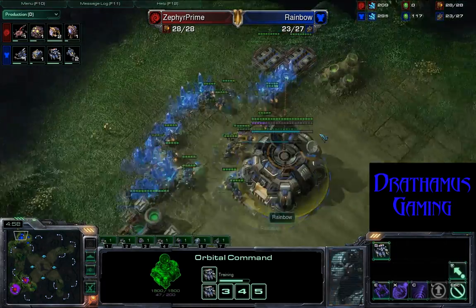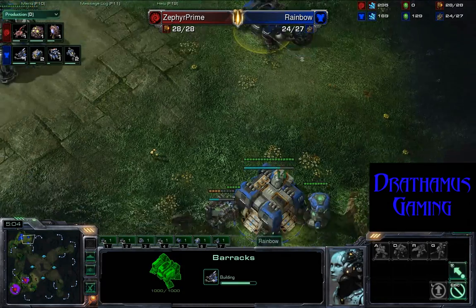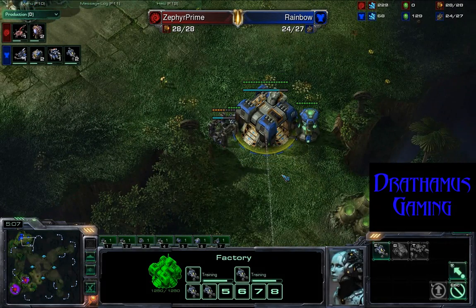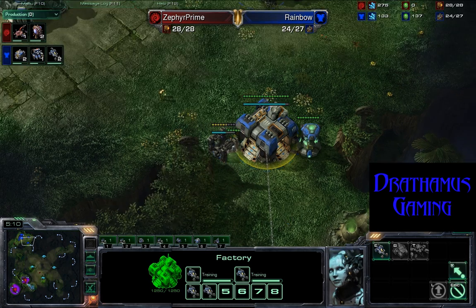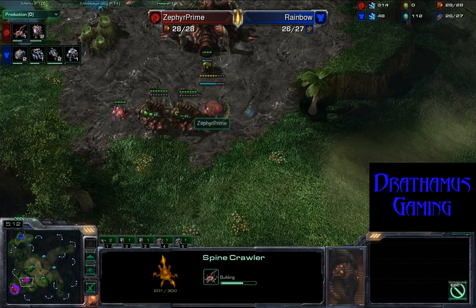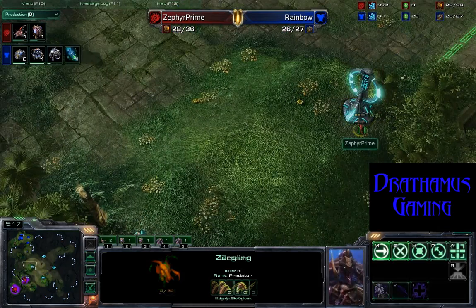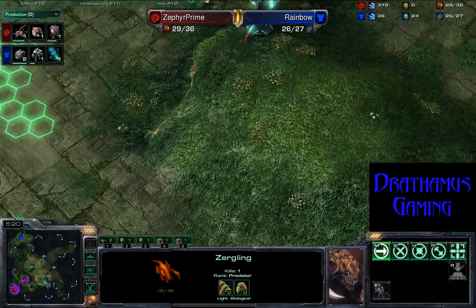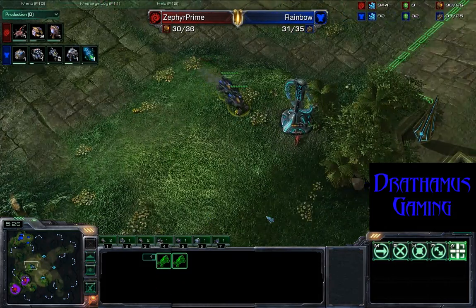Overlord scouting back here to see if he has any hidden tech. Doing a tech lab on his barracks, still pumping out a lot of Hellions — trying to do some early game harass. That is gonna be stopped dead in its tracks with these Spinecrawlers and Queen standing right at the front. Got a Zergling holding both Xel'Naga towers. There's no way anything's gonna come through — he's gonna know those Hellions are coming.